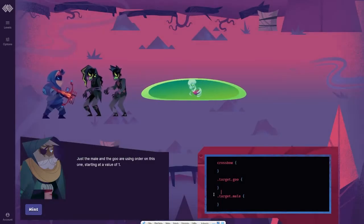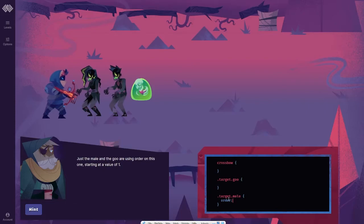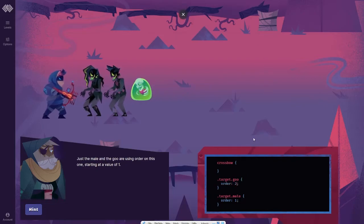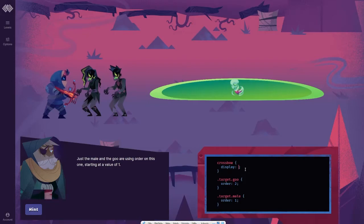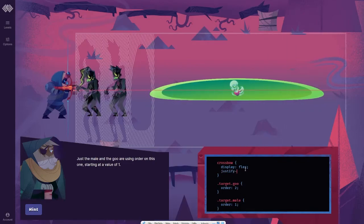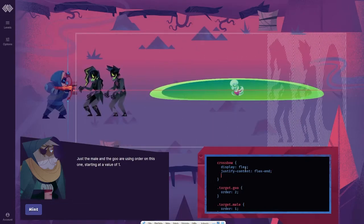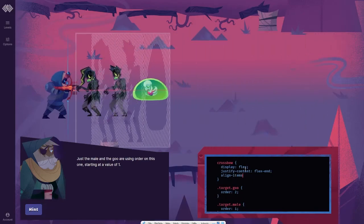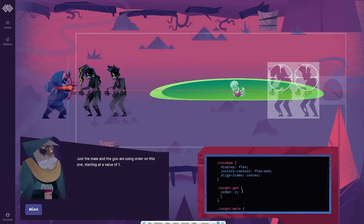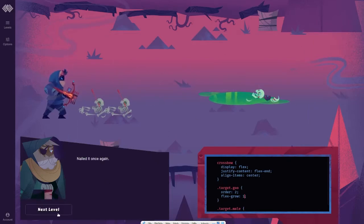Just the male and the goo are using order on this one, starting at a value of 1. So the male would be order 1 and the goo would be order 2. Display flex, justify content flex end, align items center. And then the goo — flex grow 1. And that should be that. Nailed it once again.